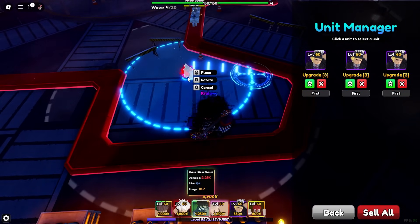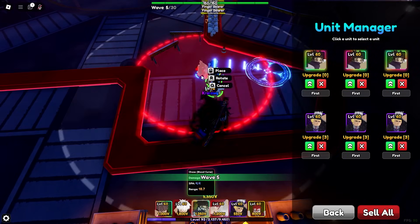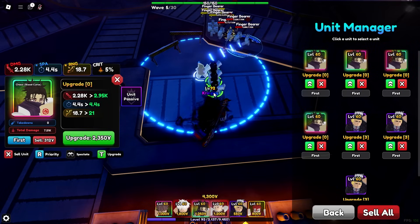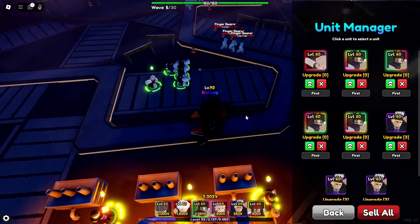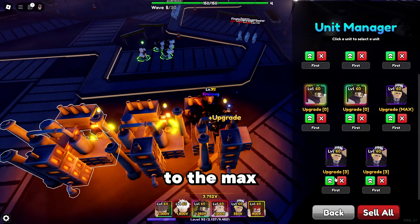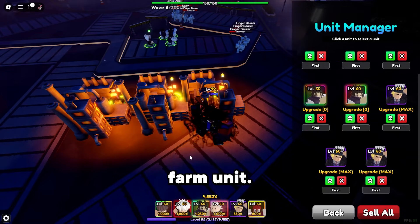Once all of them are upgraded to three, place all your Chosos like this, and then place another one right here. Then place your support unit right here — that should be good. Then upgrade your farm units to the max and place the other farm unit.